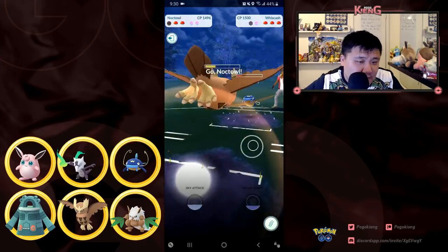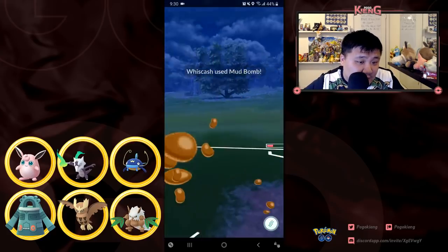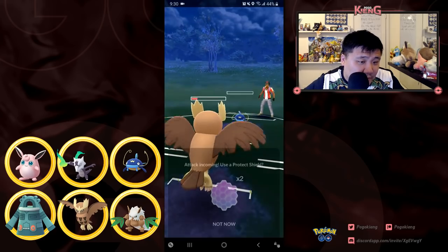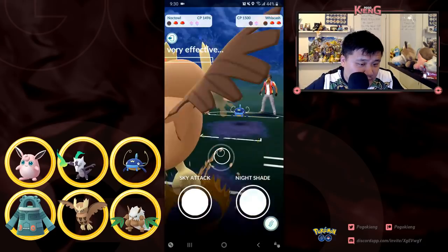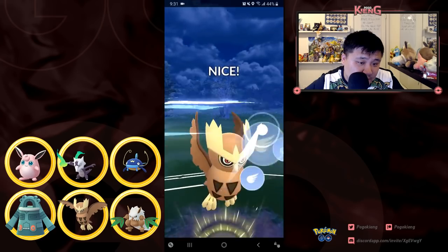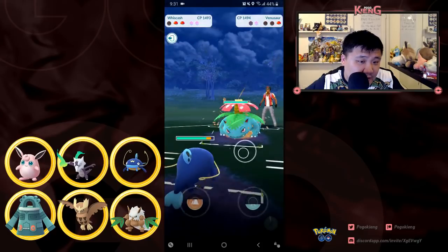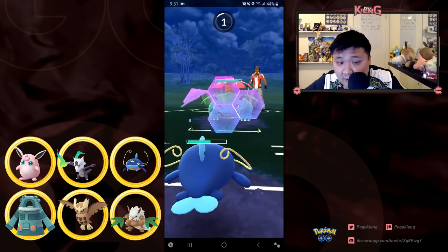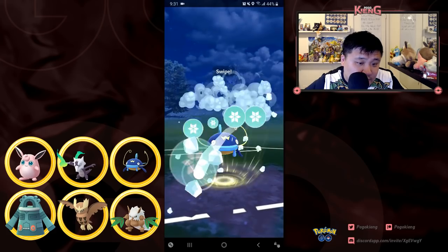This Wishcash fires off the Mud Bomb right away, so I'm going to easily tank this through the double resist, and then even if another one comes through I'm going to tank it as well. I have a decent amount of energy and I'm going to fire off the Wing Attack to take out this Wigglytuff. I do switch out into Wishcash — I'm in a pretty good situation. I have decent energy on Noctowl, so I'm going to go for the Blizzard to burn this last shield.